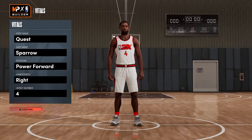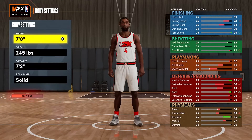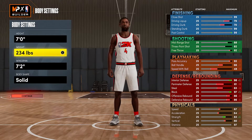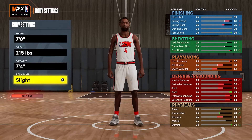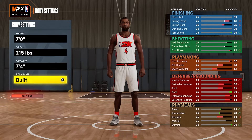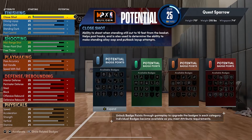Follow along to a tee with these attributes so you get the name, then tinker at your own discretion — but it is extremely specific. We're gonna make this at seven foot, minimum weight 215 pounds, with a seven-foot-four wingspan. I would say go built to make yourself look a little bit more menacing — you don't want to be a literal twig out there, and you also have a little bit bigger hitbox.